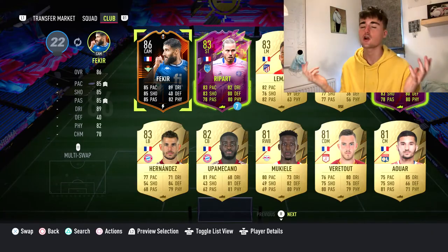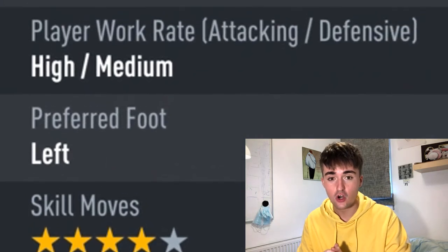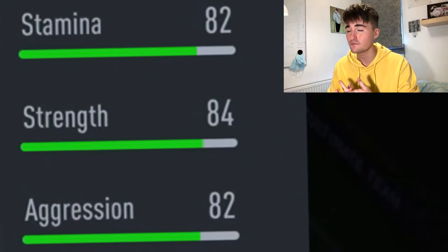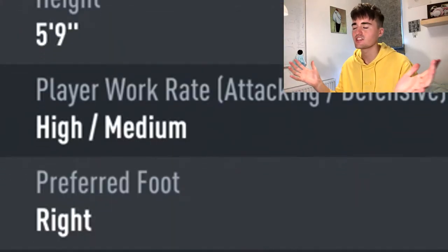Moving on to the CAM position, we have Road to the Knockouts Fekir — what an SBC. Four-star four-star, high attacking work rates, small, great dribbling, shooting, passing, and decent physicals for a little man as well.